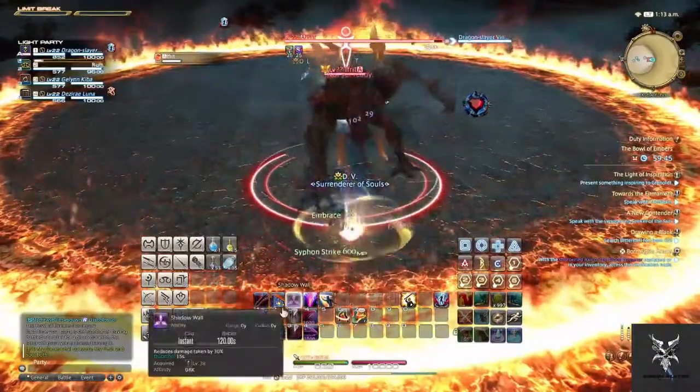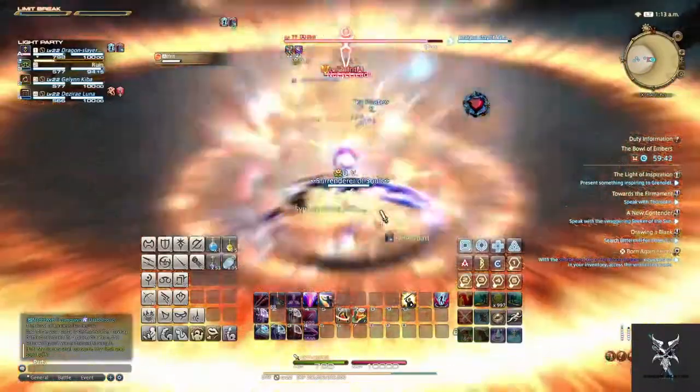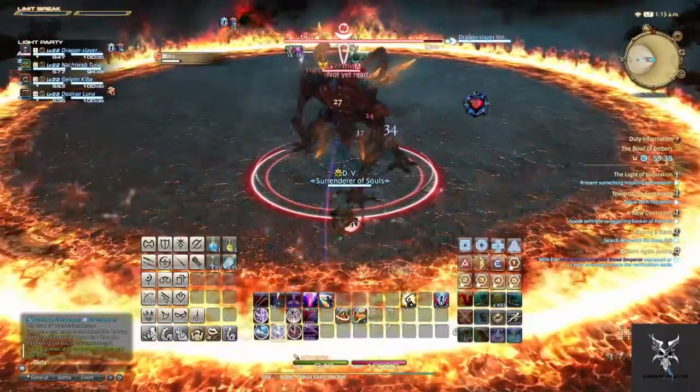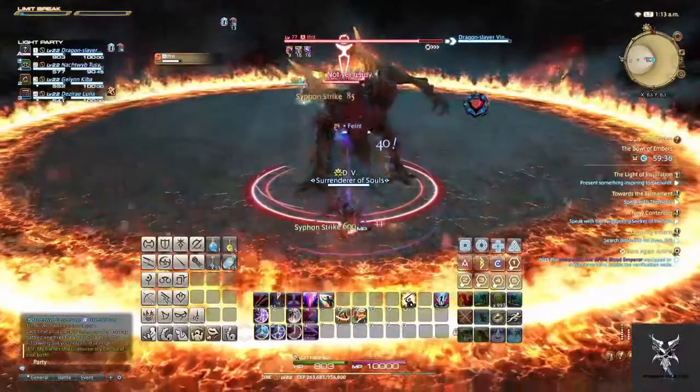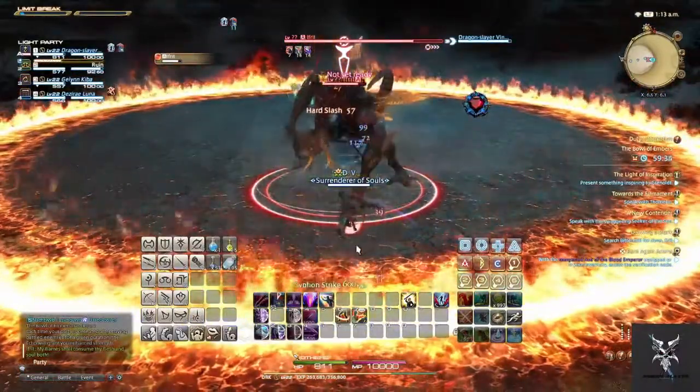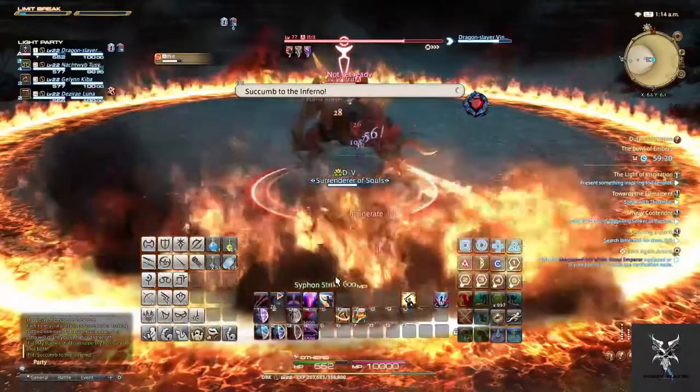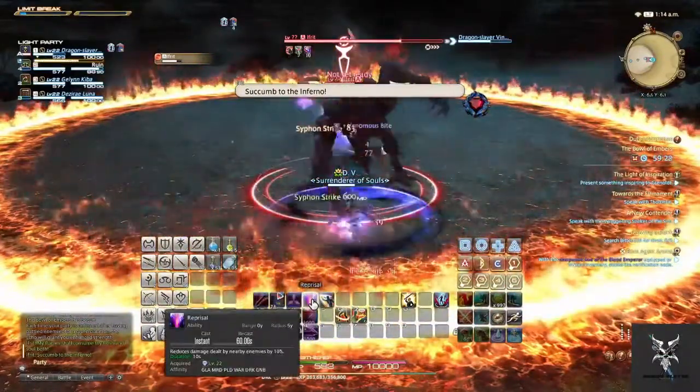You'll want to pull Ifrit and immediately turn him away from the group, as he does a frontal cone AoE that you saw just a moment ago. He also does a party-wide knockback along with some targeted AoEs.